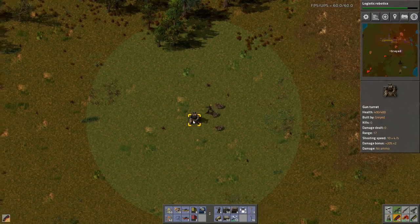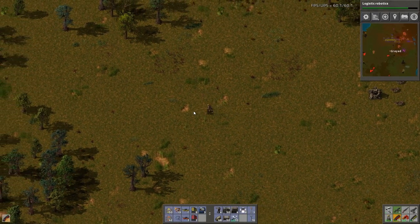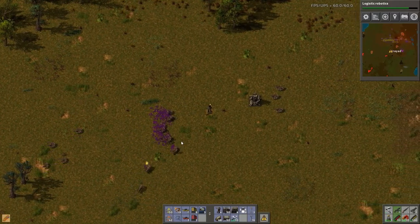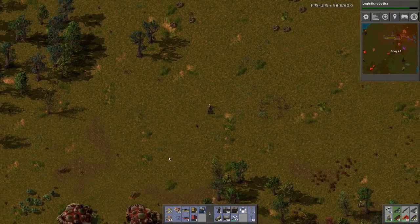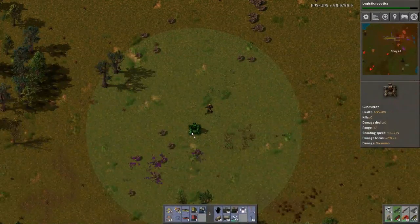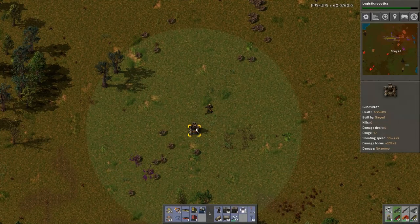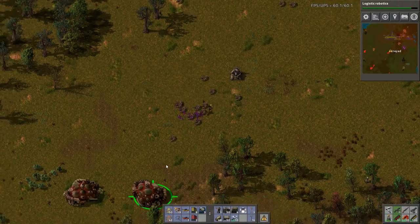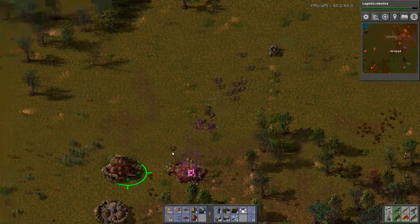You have to place down the gun and then put ammo into it, which is frustrating. Get back to the gun — okay, it's this way. There we go. And now I'm going to let the gun protect me while I take out these bases.